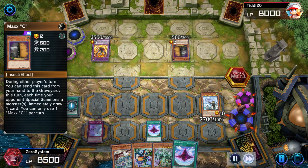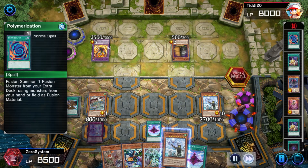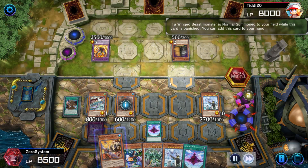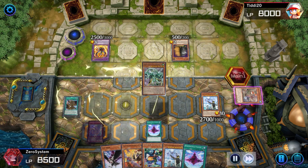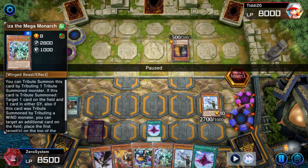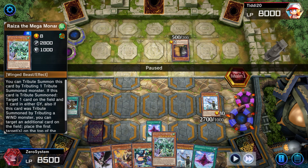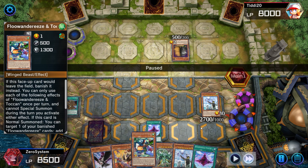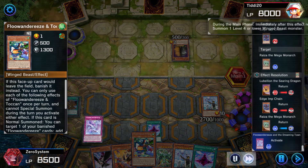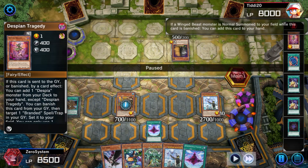It's not even going to matter because we have the interruptions on our side of the field. The only thing the opponent could really have aside from Aluber that could cause them to extend plays — now we know they have Poly and Maxx C in hand, two dead cards. They go into Lubelion in attack mode because they know the match is over, summon Maxx C. Because of the normal summon we trigger Eaglen. I'm going to banish Tragedy so they can get a search for Aluber, but we're going to out Lubelion anyway.